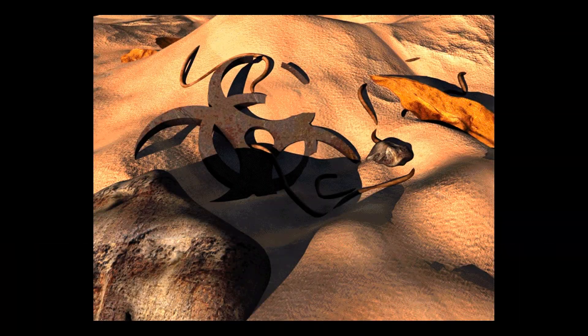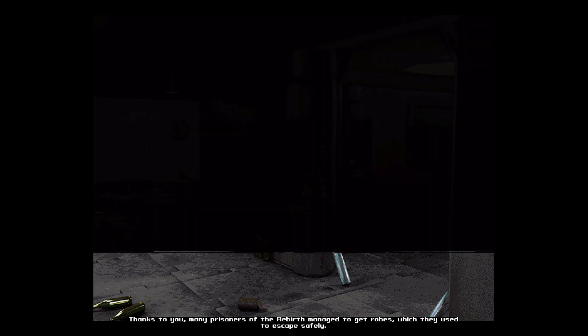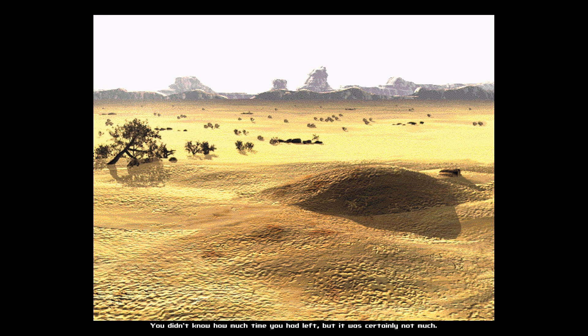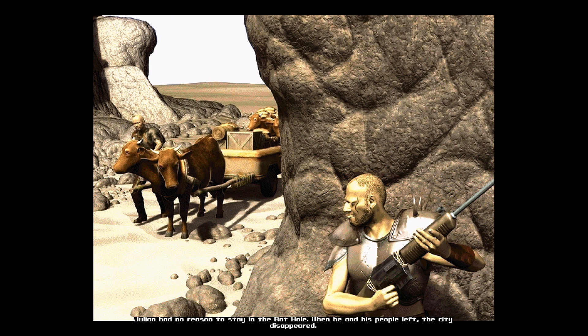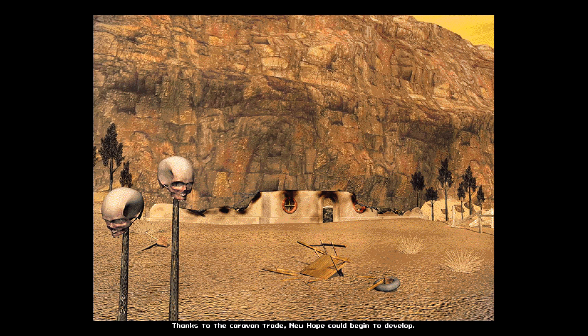The explosion completely destroyed the Rebirth base and killed many unsuspecting ghouls. The chance for rebirth became just a sad memory for ghouls. Thanks to you, many prisoners of Rebirth managed to get ropes, which they used to escape safely. You didn't know how much time you had left, but it was certainly not much. Julian had no reason to stay in the rat hole — when he and his people left, the city disappeared. Alexa, who was responsible for Maria's death, was dead, but that did not help ease George's grief. Thanks to the caravan trade, New Hope could begin to develop — but the passing caravans attracted Julian's attention, and the village became a lucrative target for him. Bastard.